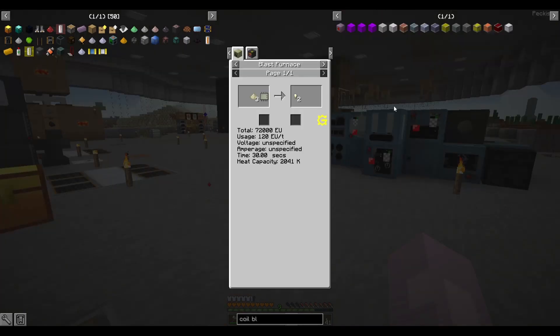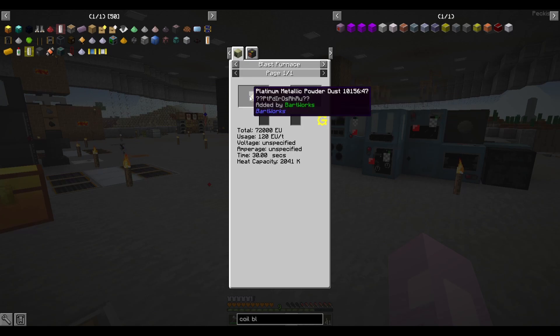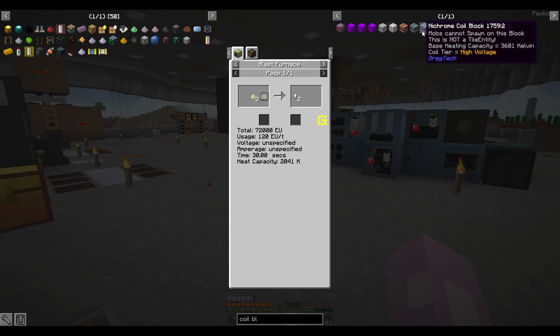Now, while we wait on that to thermal centrifuge down, I can explain the platinum problem. The deal is you have to go through this process to convert powder to nuggets to ingots and so on. But in order to smelt the platinum metallic powder dust in the blast furnace, we have to upgrade our coil block — because it requires 2041K, and right now we're only capable of 1800. So I think what I'm going to do is just install the kanthal first. Later on, we'll get to nichrome.